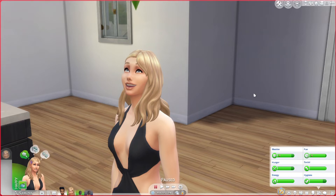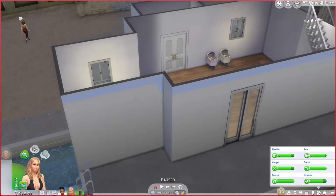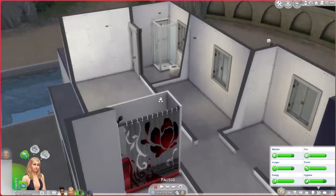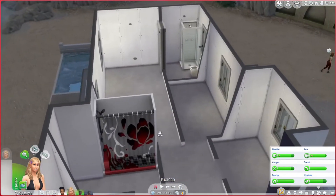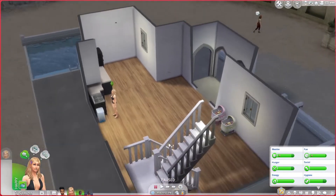Hi everyone, it's Tiffany. I am back in The Sims 4 with our My Wedding Stories Rags to Riches challenge. We have a lot of drama unfolding, but I do think today's episode will contain some build mode things because I want to make a few changes — or rather, add some pizzazz. Should we jump right into gameplay and then do a few build mode things maybe?